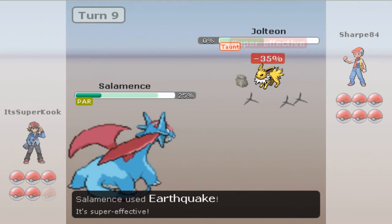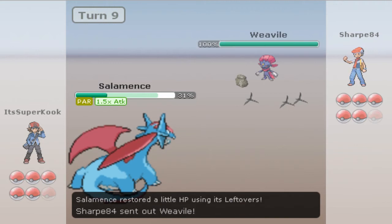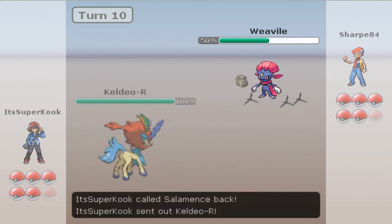Thunderbolt coming in — I'm just gonna go for an Earthquake, and I'm gonna survive at least one Thunderbolt, as long as I don't get paralyzed, and I do survive. Now he's gonna send in a Weavile. I don't really want to get hit by anything from this Weavile, and he takes a lot of damage from the entry hazards, but I don't want to take anything from him.